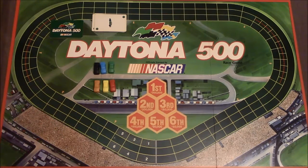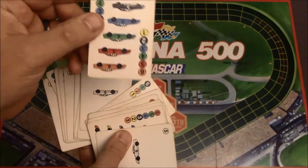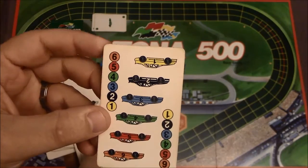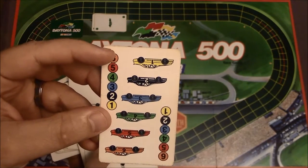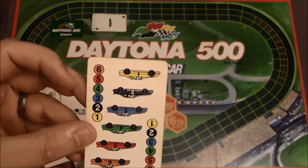Basically the way you're going to be moving your cards is going to be through these cards here. The way these cards work is you'll see that there's a bunch of numbers on them. This basically means the orange card will move six, the red will move five, the green will move four, the blue will move three, etc.